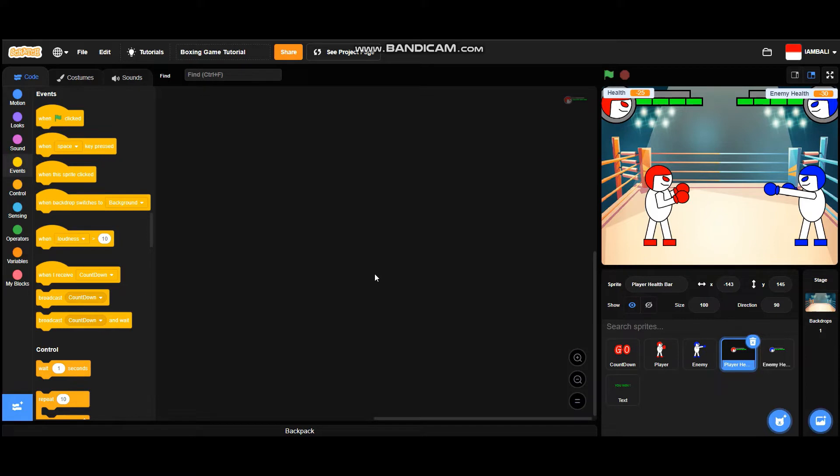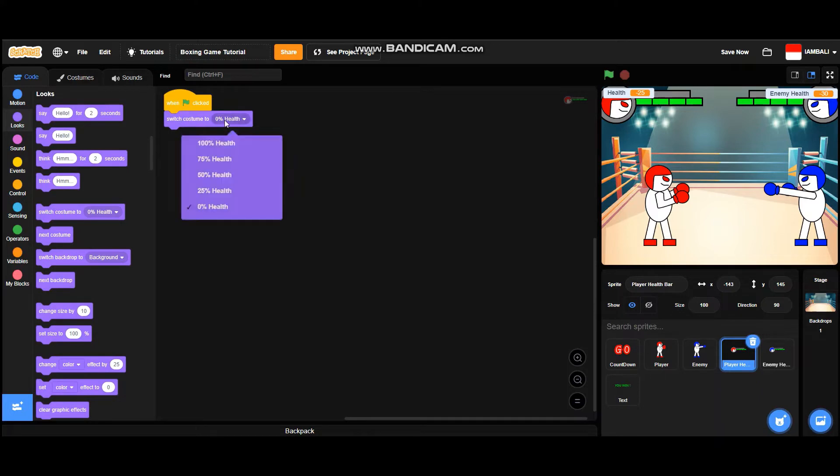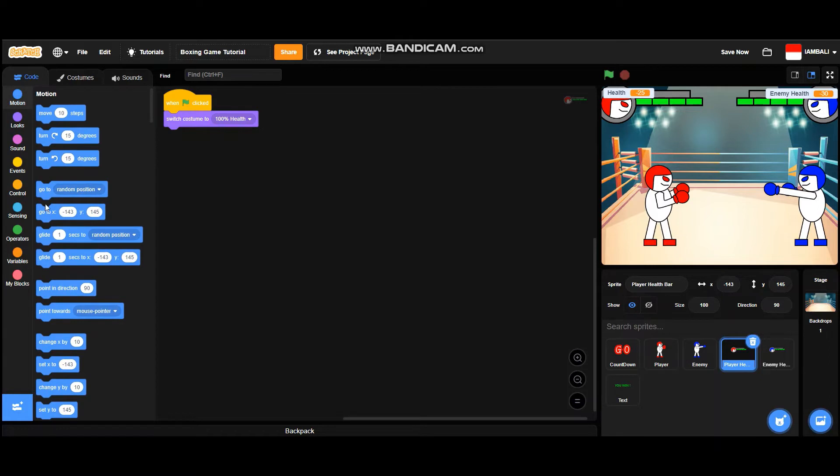Now we are going to make the health bars. Add a 'when green flag is clicked' block. When green flag is clicked it will switch costume to '100 health'. The health bar for the player has four costumes: 100 percent health, 75 percent health, 50 percent health, 25 percent health, and zero percent health. It will go to x negative 143 and y 145, and point in direction 90.